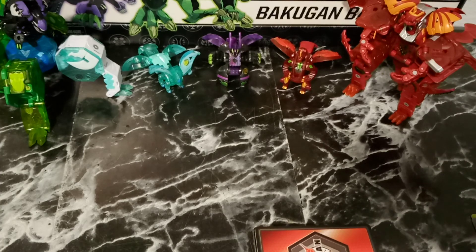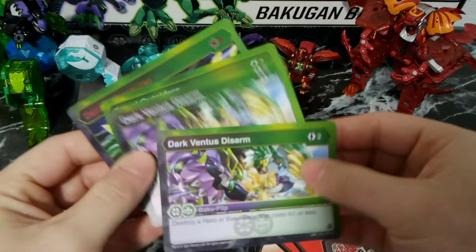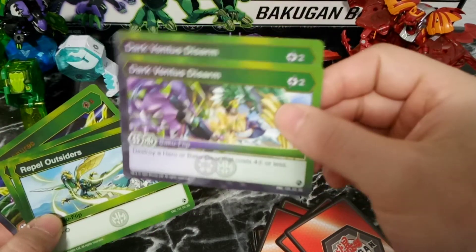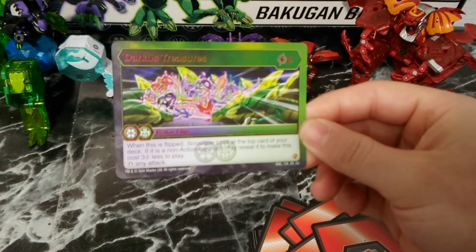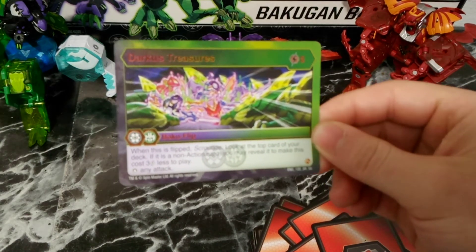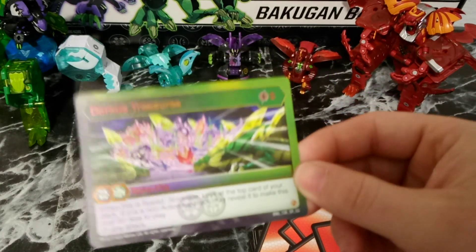The deck does have quite a few flips, but you've all seen them before so I won't spend too much time on them. 2 Crescent Darkest Nullifiers, 2 Feather Walls, 2 Darkus Ventus Disarms — which for 2 energy destroys a hero or Bakugir that costs 4 or less, a very powerful card. 2 Repel Outsiders. And then finally, Darkest Treasures — 5 energy. When this is flipped, Scrounge: look at the top card of your deck, and if it is a non-action card you may reveal it and make this card cost 3 less to play, so just 2 energy instead. It blocks any attack. Unfortunately the deck is mainly action cards for now, so this will usually cost you 5 every time.